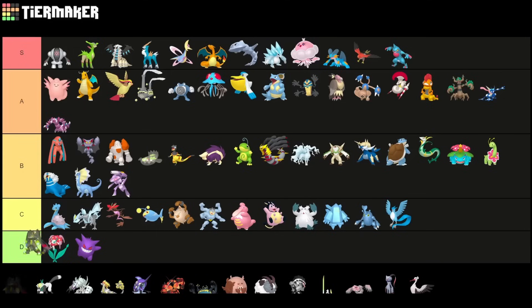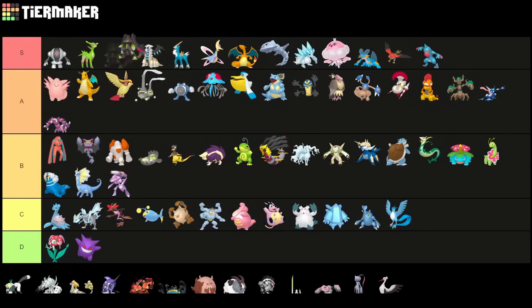The next one is Zygarde Complete — most likely one of the strongest Pokemon here, but at this point in time people are not able to get it yet. You can only get three cells per day and you need around 250 total, so I think there are still two or three weeks left until people actually have this one.